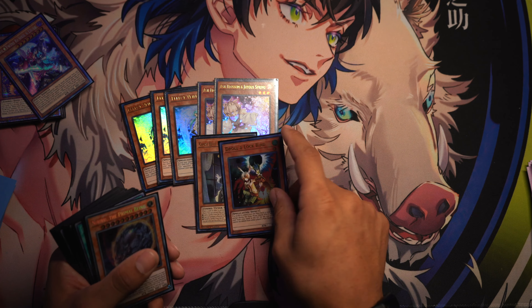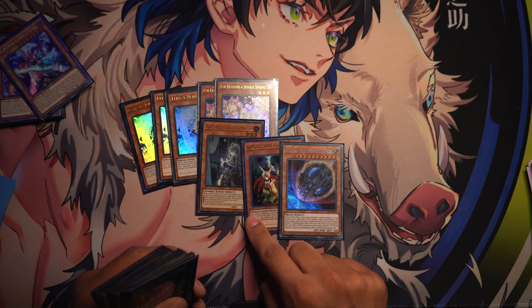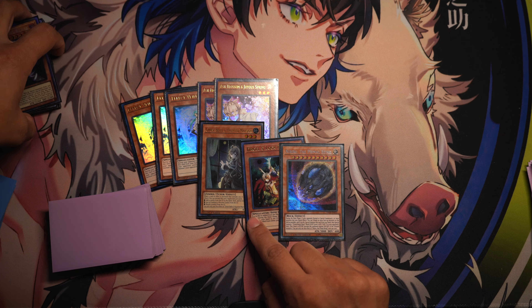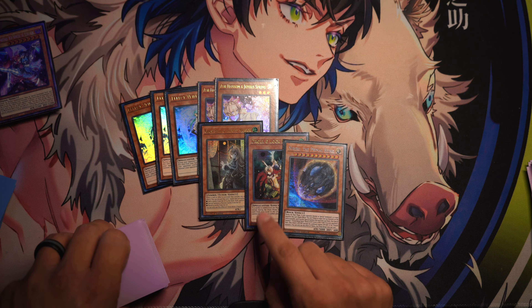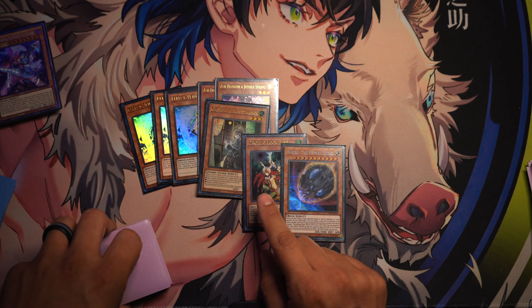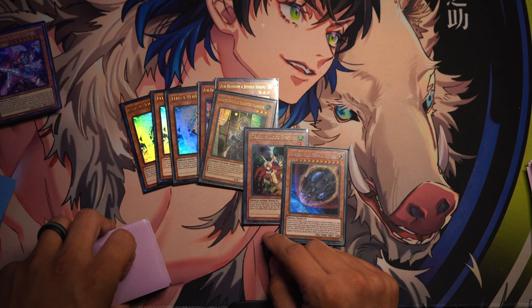I've thought about running one Frost but the extra draw is kind of helpful in most cases trying to get those star lights. I do run one big body main deck Lila — it is a free send and it honestly just comes in clutch any time I need it, especially as long as I load Sunny into the grave.